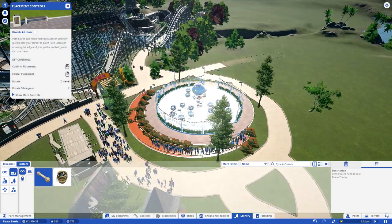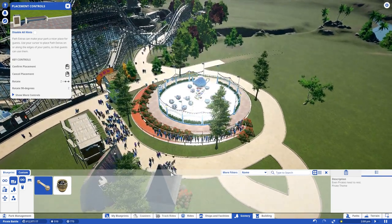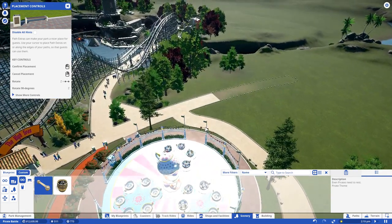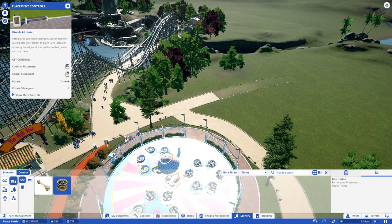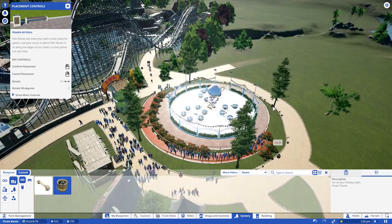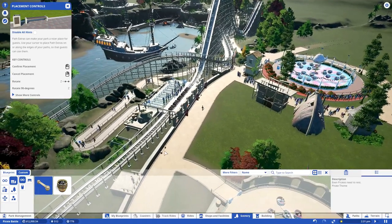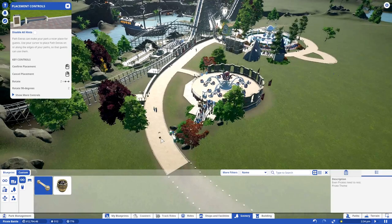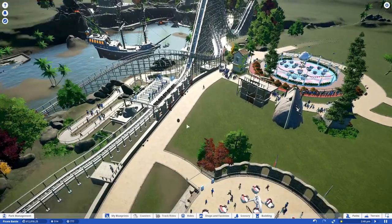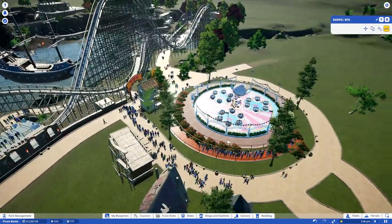Let's get some barrel benches over here so people can sit and eat, and some barrel bins for the waste. Let's get some more benches as well so people can sit. I need to move that one — when you press M you can move stuff around. Look how many people are waiting for this attraction — it's time to build another one!